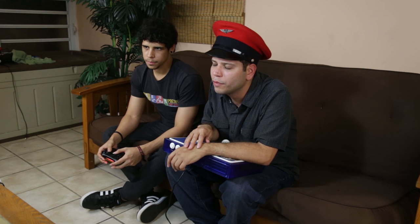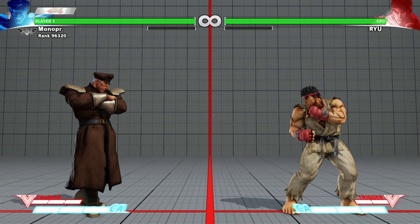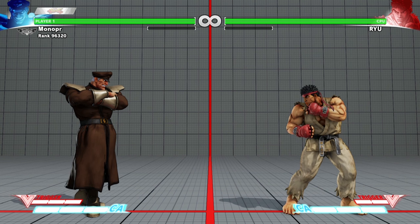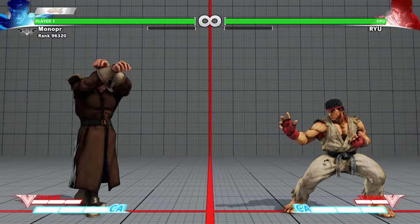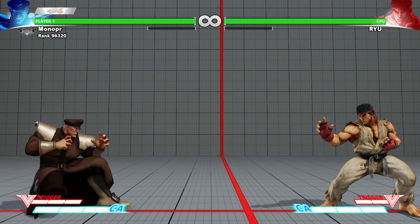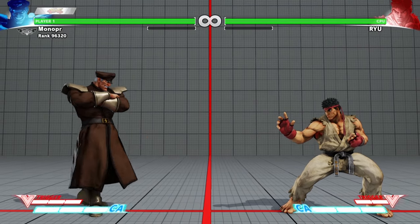With regards to the game, if you're familiar with Street Fighter IV — if you're not — there are a lot of differences. One being that it has two mechanics. It has the critical art, as you can see on the lower side — the blue bars. That's the critical art or super meter as many people would call it. You can use the EX moves, you can also do the super.